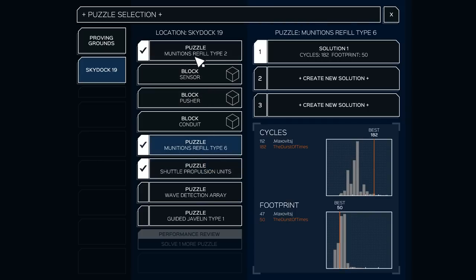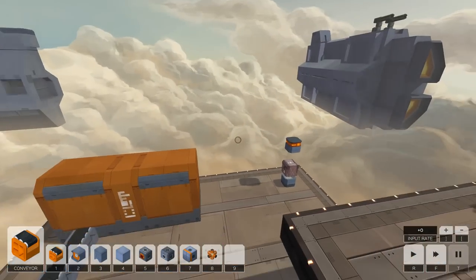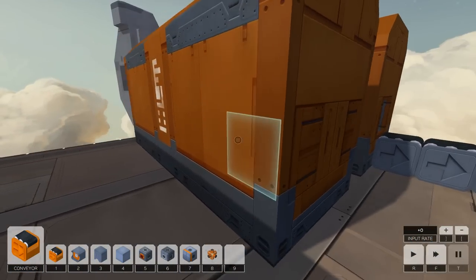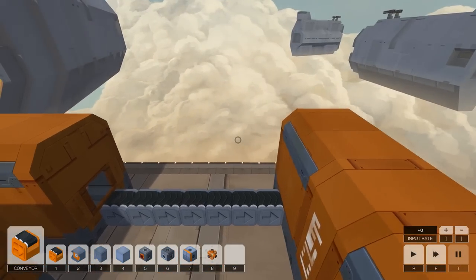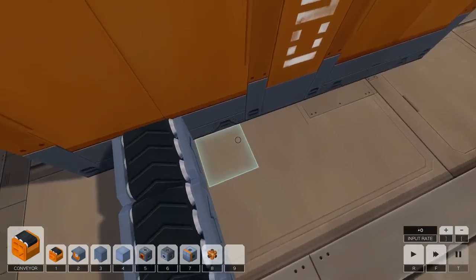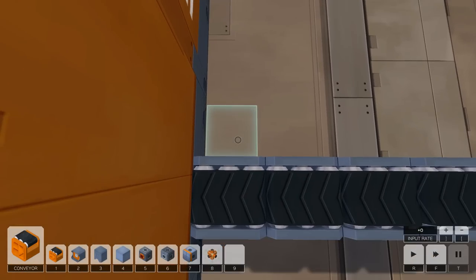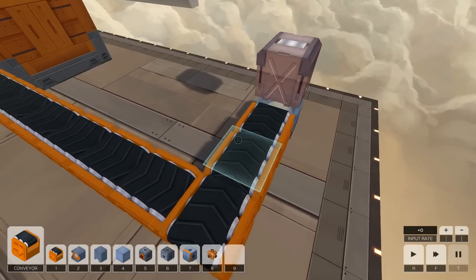Let's do Munitions Refill Type 2 here. This is kind of like a very basic preview of how to use conduits and sensors, and will probably be the last puzzle I cover here, because it's getting a little bit too complex for me to remember my solutions. It's the kind of game where you really need to understand what's going on. But maybe it's good that it's a very basic tutorialization, because it'll allow me to demonstrate how these new block types work.